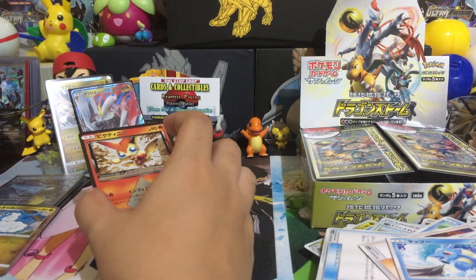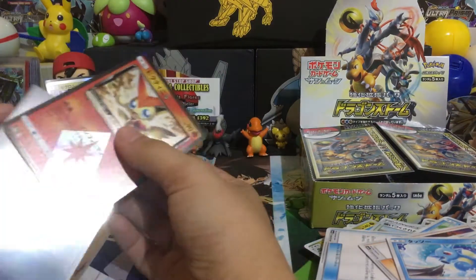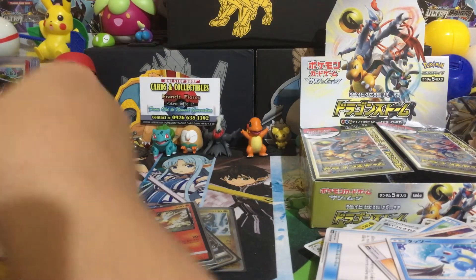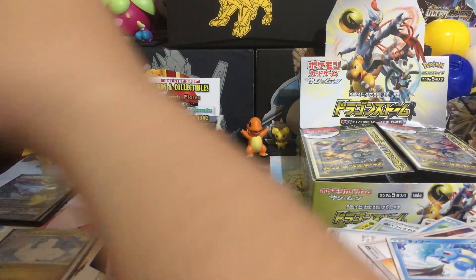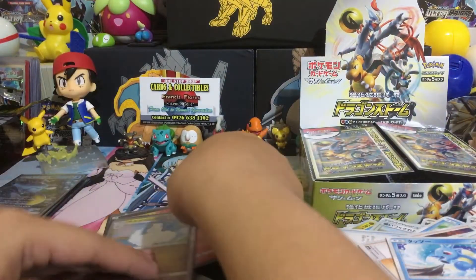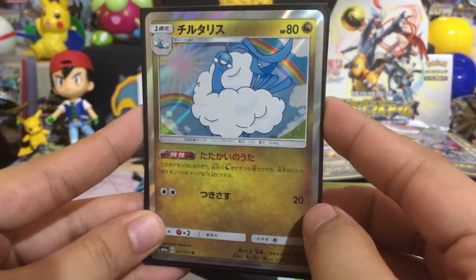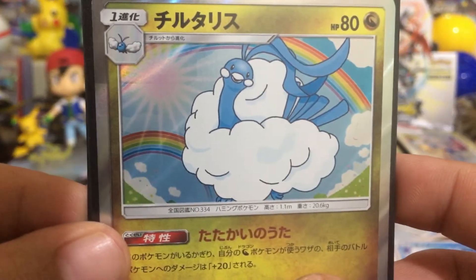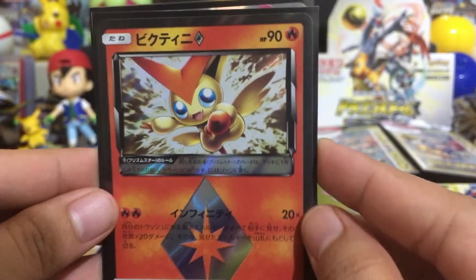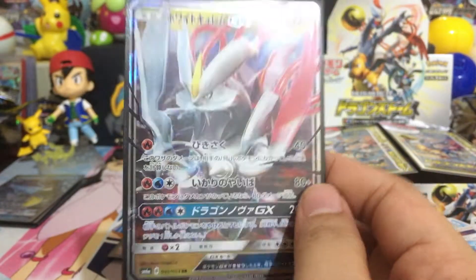Let's leave that Victini Prism Star first. To sum this opening up — we have this Altaria, we have Zekrom, we have Victini Prism Star, and we have Kyurem — we got Kyurem! I am happy now.